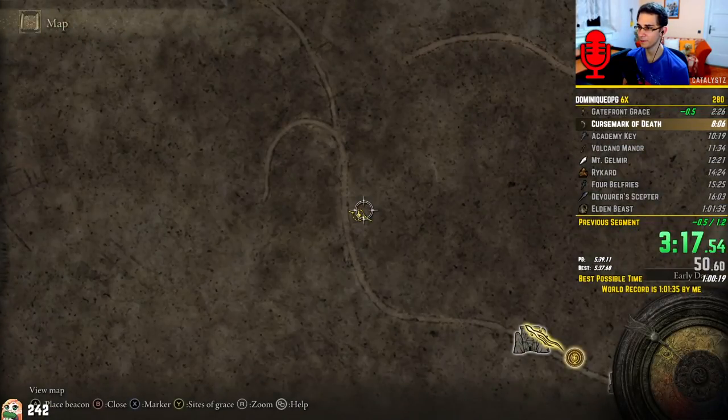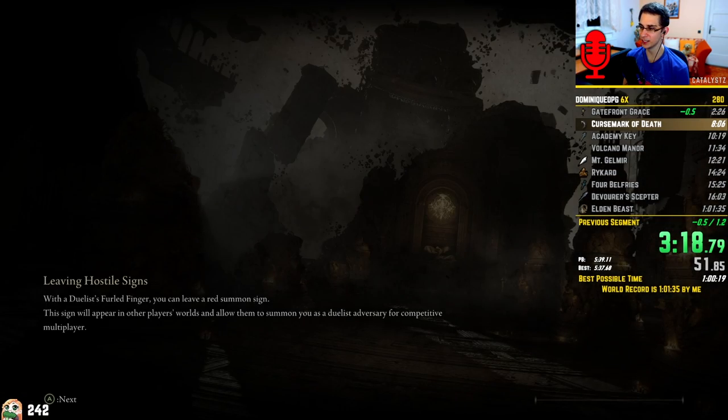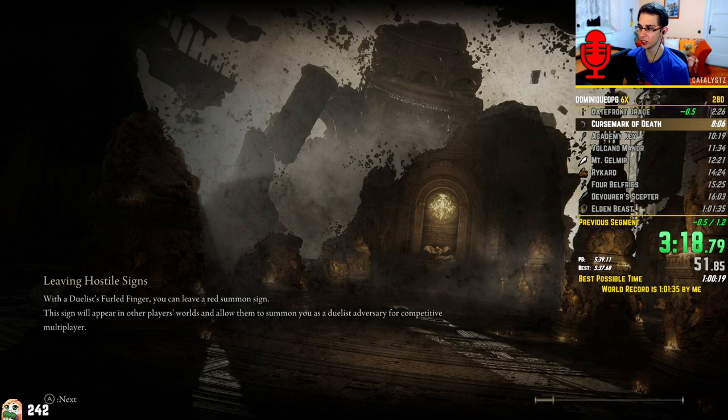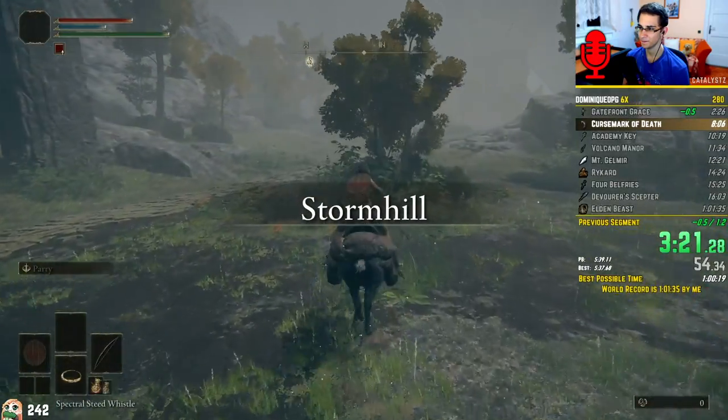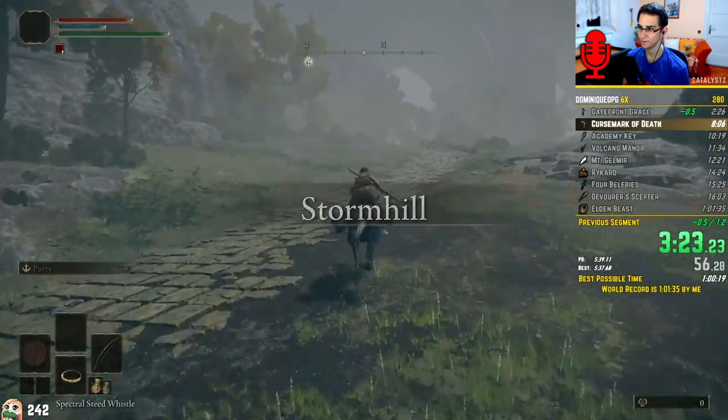The Stormhill Shack Grace is taken to come back to later, but also to abuse it for one of the most important glitches throughout the run, but I'll get to that. Instead I need to talk about another bread and butter glitch of the speedrun that is coming right up — the Pegasus.